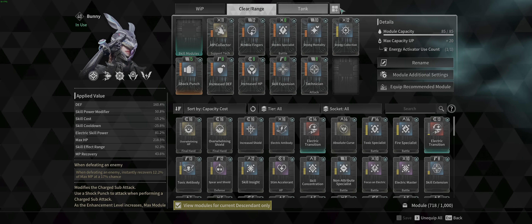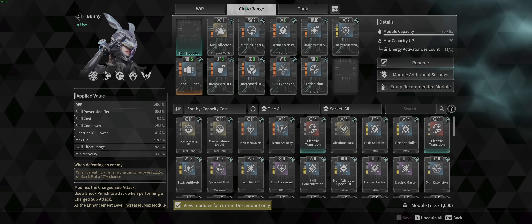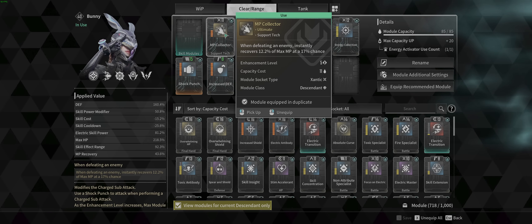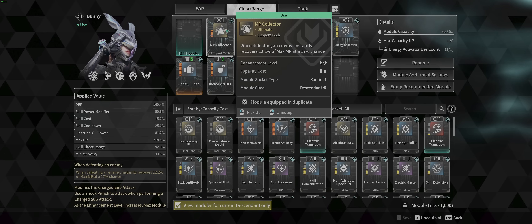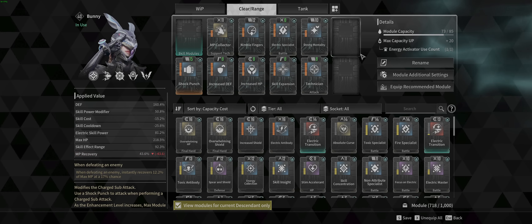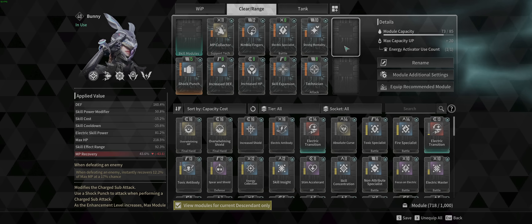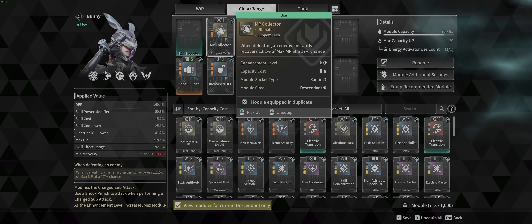Check this out — Energy Collection plays on MP Collector directly. MP recovery is plus 43.6%, meaning that 12% recovery is going to increase by about 50%, making it more like 18-20% of max MP per proc. These two play hand in hand and this is how you infinite sprint on Bunny. In yesterday's loot farm video I didn't have Bunny leveled up so I wasn't using Energy Collection. The reason you can still infinite sprint in those farms is because of how many mobs you're killing — so you don't strictly need Energy Collection as long as you're picking up the blue MP generator boxes that drop on the ground.